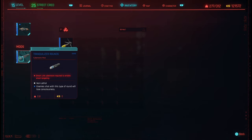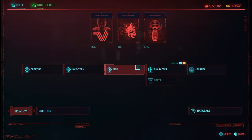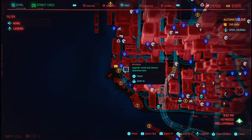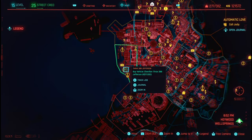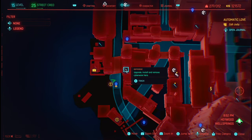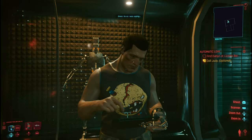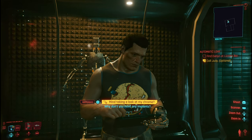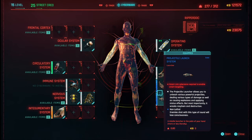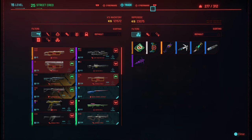Here is going to be the location. You're going to make your way over to Haywood — this is Wellsprings. So here is Haywood and this is Wellsprings, and you're going to come over to this Ripperdoc. Head over to the trade area above.